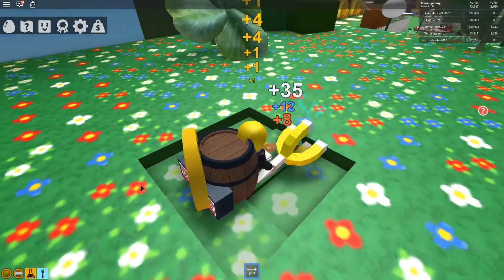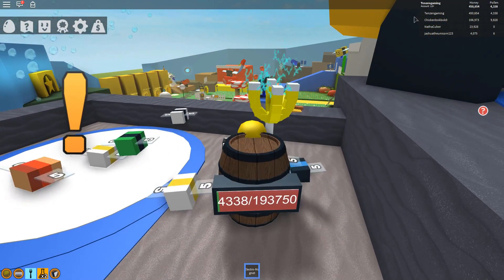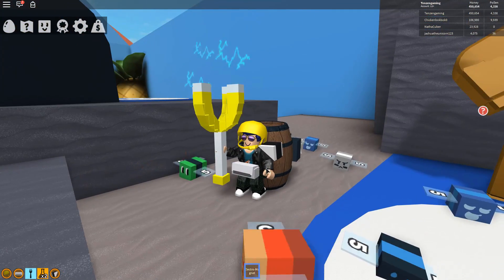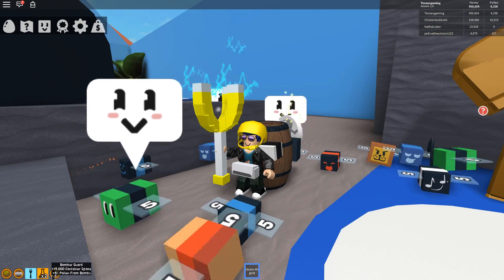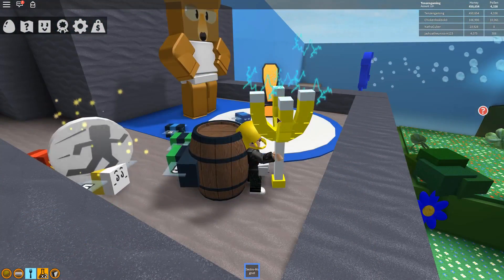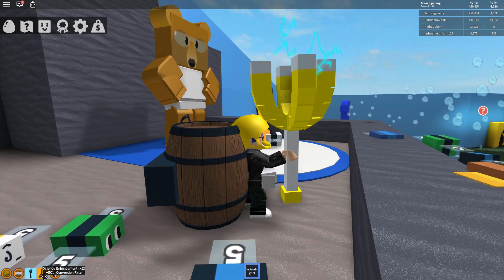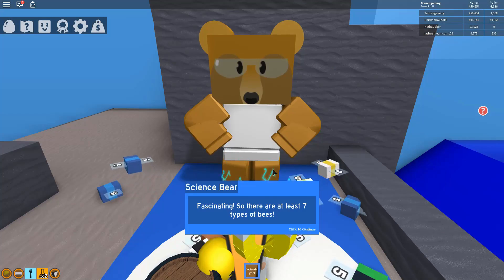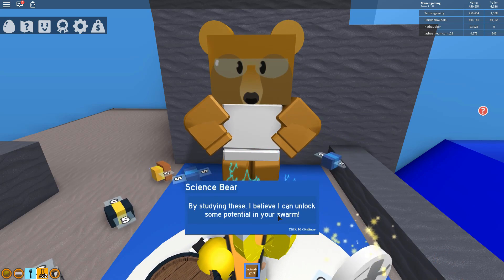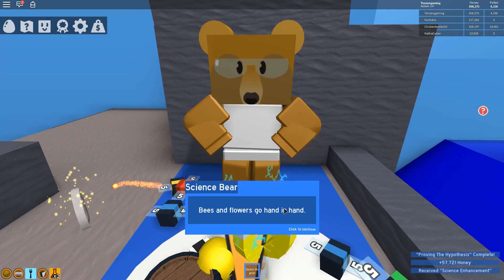We now have 450,000 honey. I bought an upgrade — one of the shoulder pads, the bomber guard: 15,000 container space and plus 5 pollen from bombs. We're about to hand in the second quest for the brown bear. Our science enhancement is times two — 50% conversion rate — hopefully this takes us to 75. The science bear says there are at least seven bee types and by studying them he can unlock the potential of our swarm.